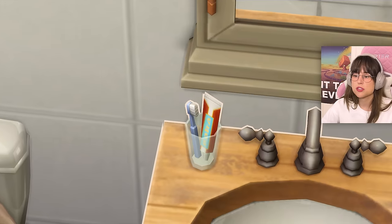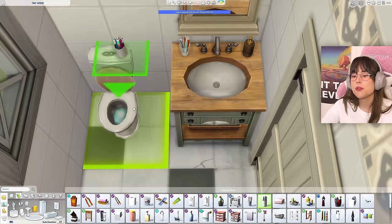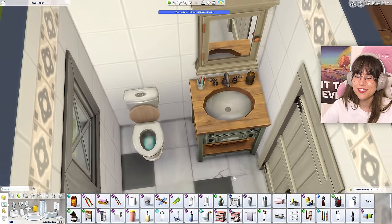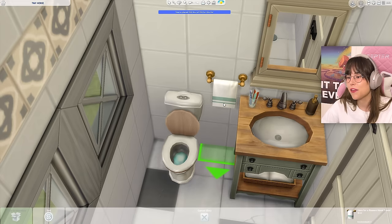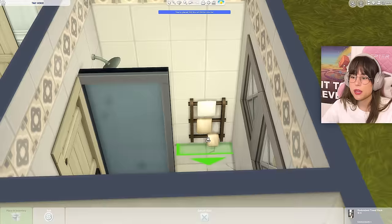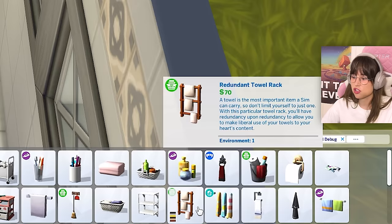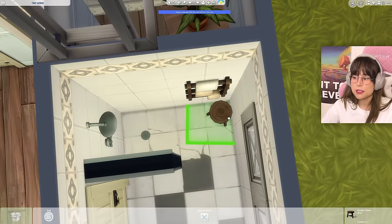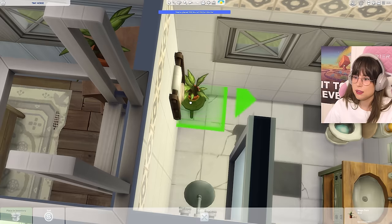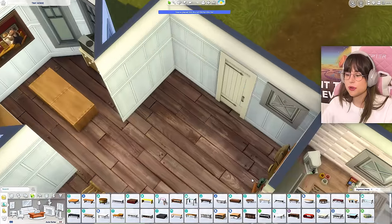There's only one toothbrush in there and this is a family of three, but the one with more toothbrushes costs five simoleons more — I don't want to spend that. We need some toilet paper, a candle, and in the shower a cheap item for 70. I can squeeze in a little rustic stool in the corner and maybe a plant on there — 60 simoleons. Let's put some more decorations in the entryway: a little hallway table, a front door carpet for 55, and maybe an umbrella stand for 150.